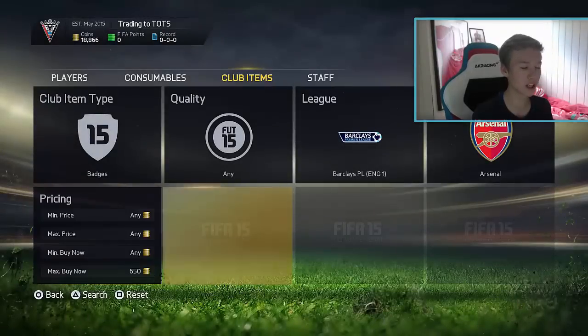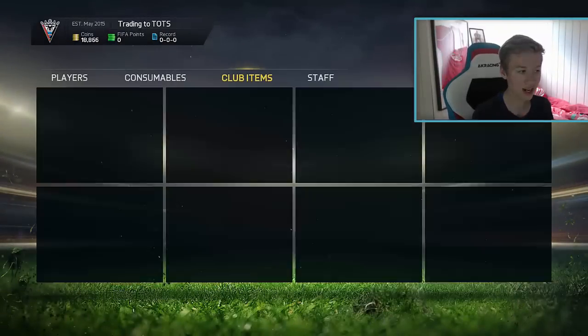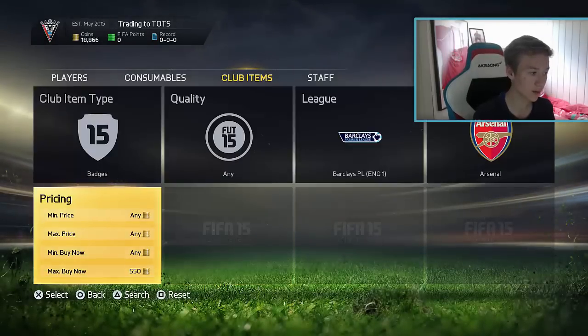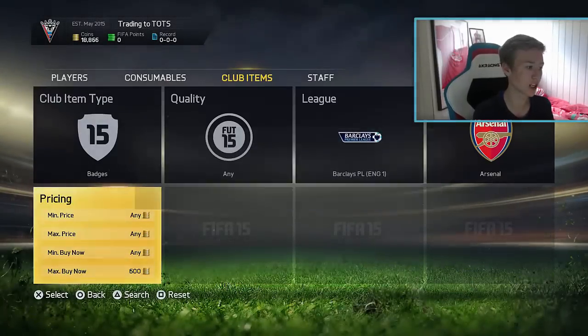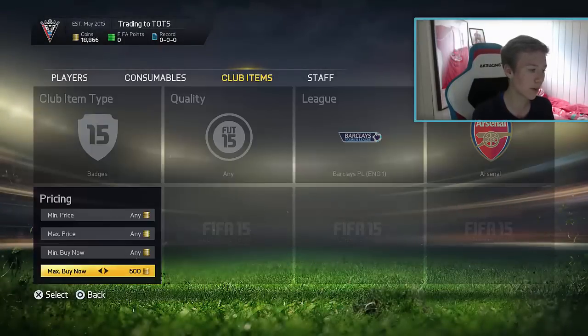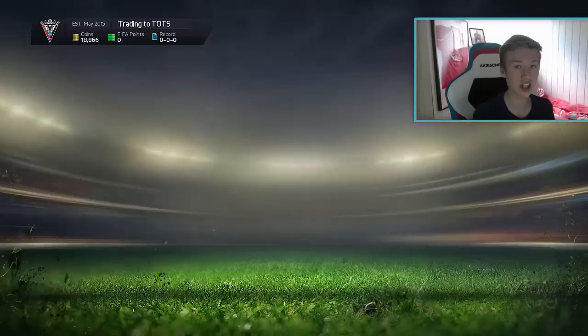As you can see, Arsenal's badge right here is going for 700 coins. What you guys can keep doing is refreshing, because a lot of times there are gonna be Arsenal badges — and badges in general — listed for just 200 coins, because people have no idea that these are actually worth something. So there are quite a few badges going for 200 coins, and it's gonna happen quite a lot.